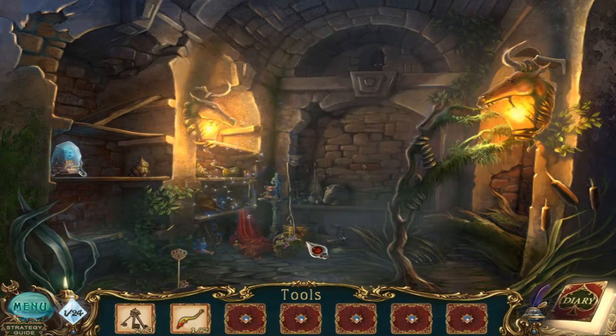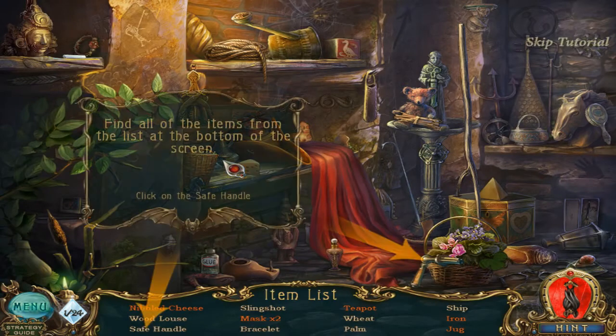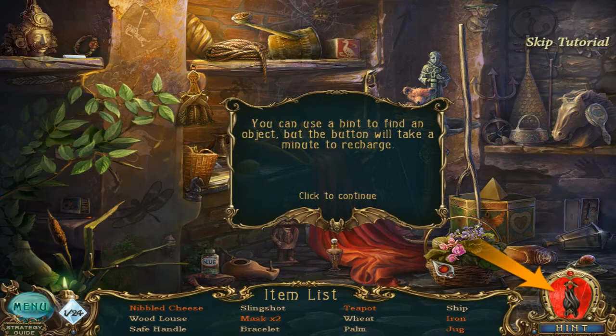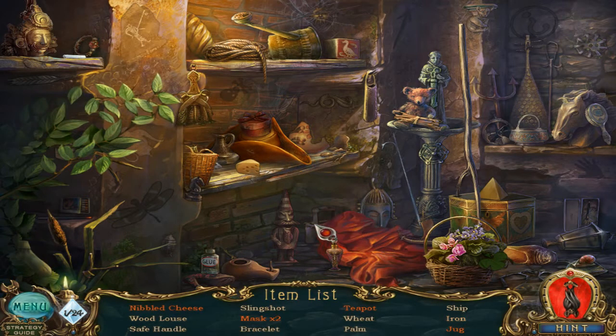So I got a save key, and we got some hidden object scenes. Sparkling areas indicate places where you can zoom in and play hidden object scenes. This is actually the very first hidden object scene we have in the entire playthrough. Find all of the items from the list at the bottom of the screen. You can use a hint to find an object, but it will take a minute to recharge. Some items on your list require an extra step to find — they are in a different color on your list. The cursor will change to a hand when it's near something interactive. Click on the red cloth to move it, and then we can find this iron.